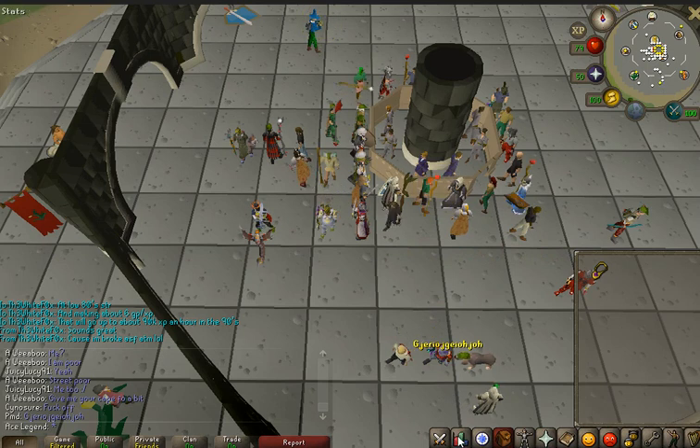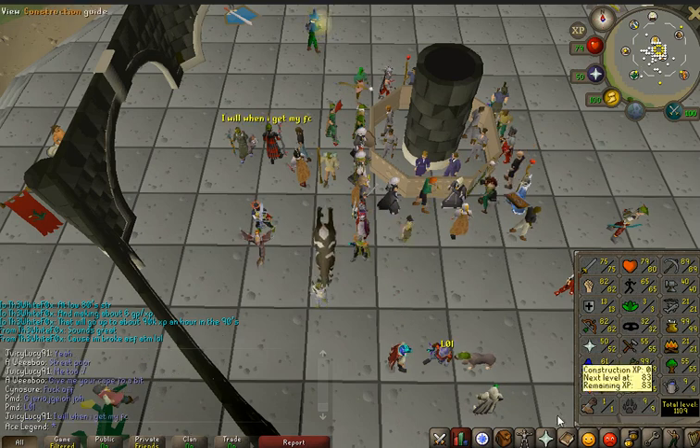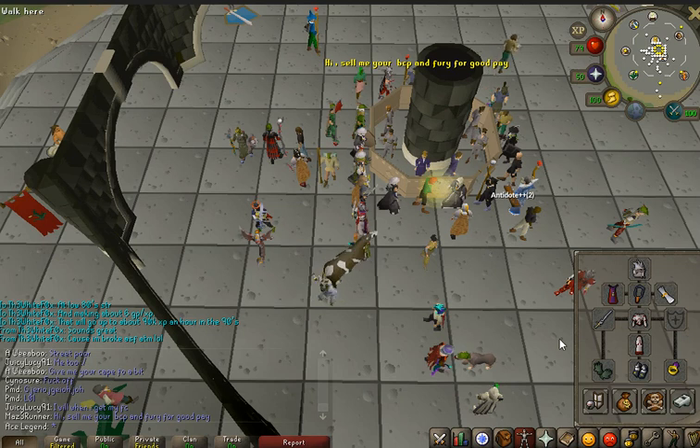In this video, we have very basic requirements. The requirements to get our wonderful melee method is 65 slayer, as well as the slayer helmet or the face mask if you're a one defense pure. We're going to be killing dust devils in Zeah, and I'll explain that in a minute.